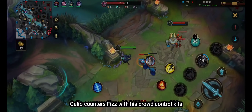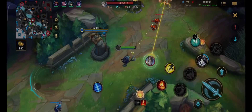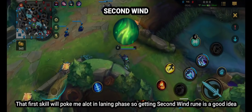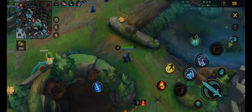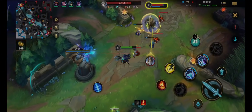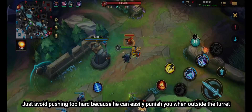Galio counters Fe's with his crowd control kit. I will keep my minion wave close to my turret. That first skill will poke me a lot in laning phase, so getting Second Wind rune is a good idea. Just avoid pushing too hard because he can easily punish you when outside the turret.